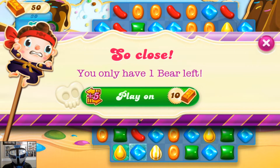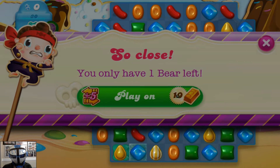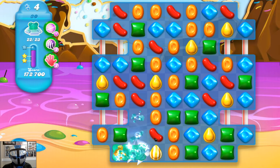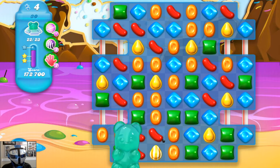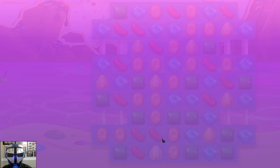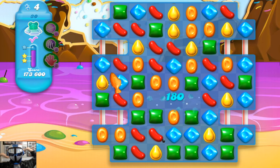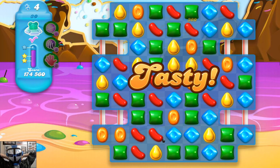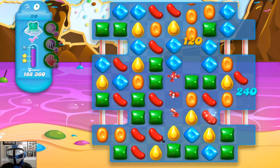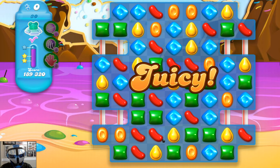Did I have a blue one right here? I don't know. Play on. Yes, I did have a blue one. There we go. We found all the bears. Wow, I actually had to use my gold bar. I don't really like doing that, but that was a hard level, so I felt justified in doing it. Don't really consider that cheating — it kind of let me do it.